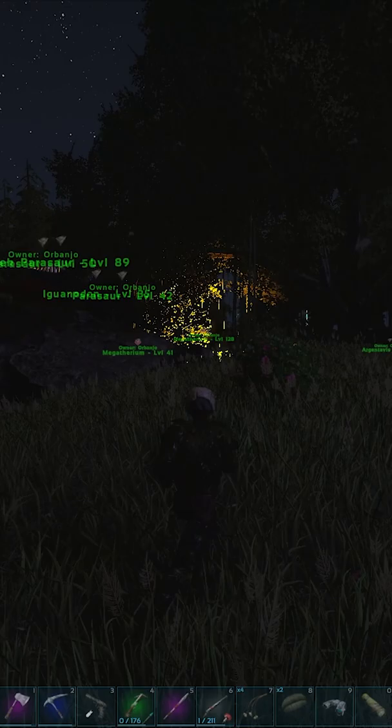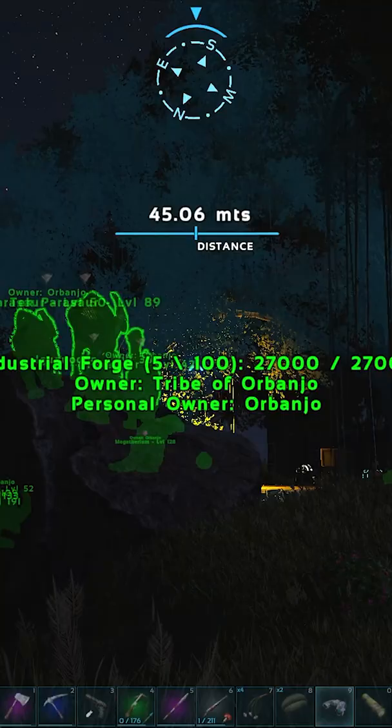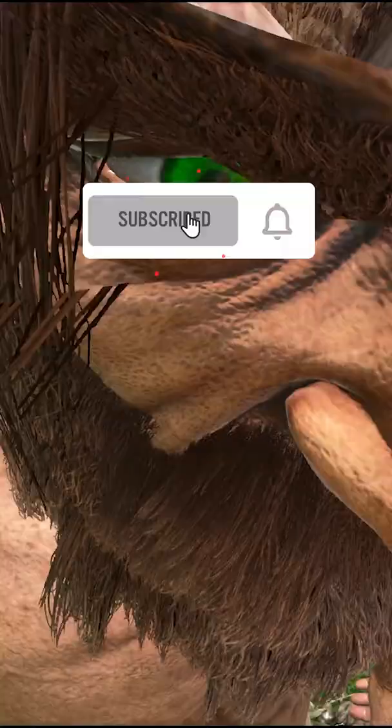And then if you press R while using these, it gives you a radar that shows you where dinos are. Subscribe to the channel — you want to see some more of these Arc mods.